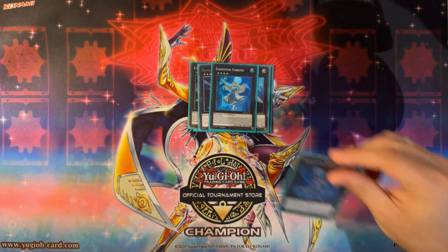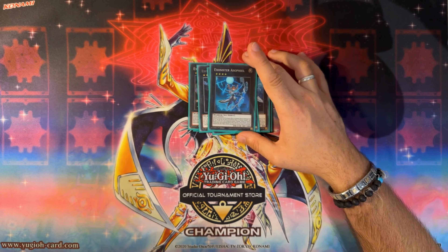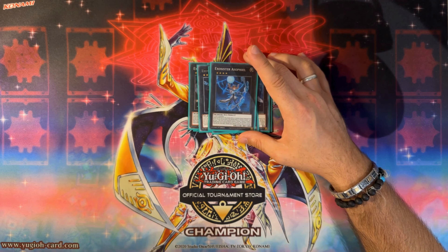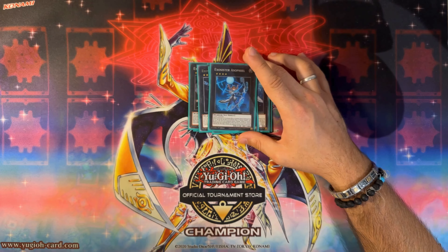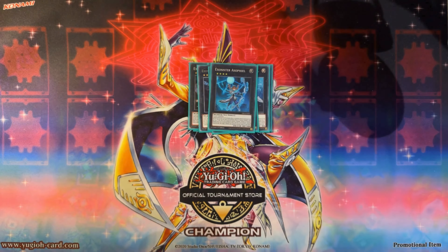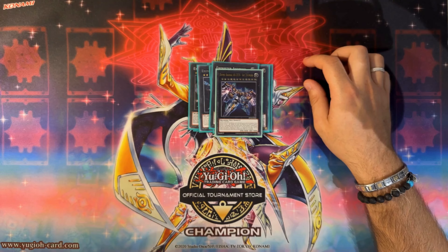Feel — cannot be destroyed by activated effects of monsters special summoned from the graveyard. The turn it is summoned, neither player can activate card effects from the graveyard. Detach one material to target a card your opponent controls and return it to the hand — sadly not a quick effect, but it functions like an Abyss Dweller which is great.